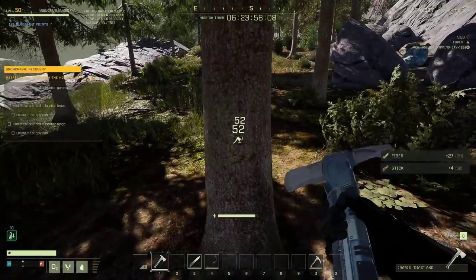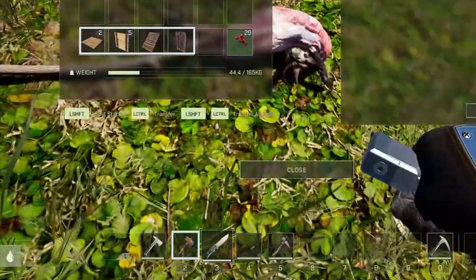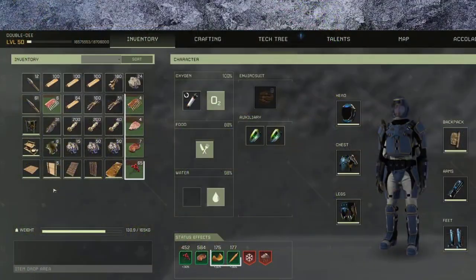Upon drop-down, gather resources to enable you to craft a one-by-one shelter and a repair hammer. Gather meat, berries, pumpkins, carrots, or even watermelon for travel food.